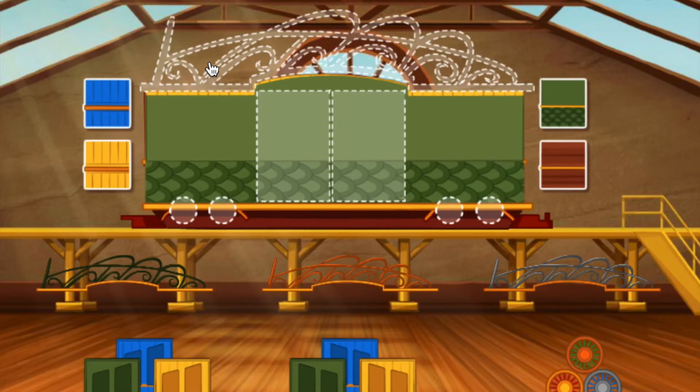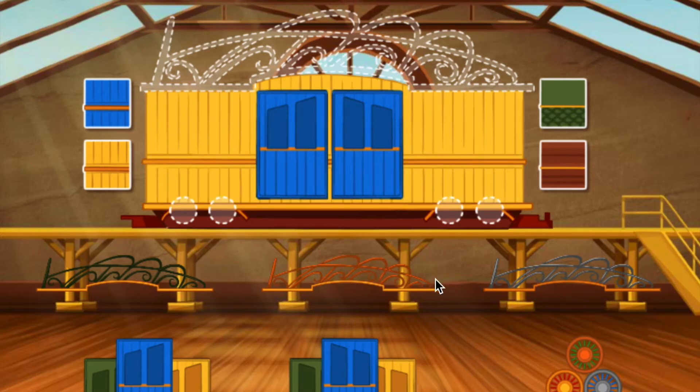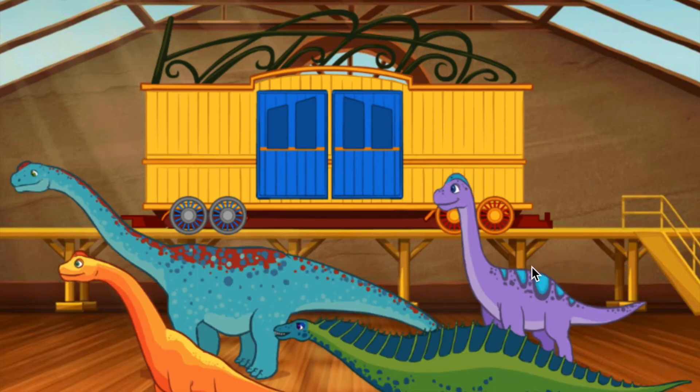Let's trim this train. Choose an accessory and drag it to a spot on your train car. Now that's a nice train. Now let's add some passengers. Choose and drag a dinosaur to your train. Click the green arrow to move to the next step.